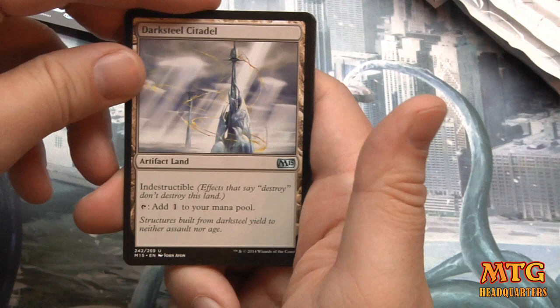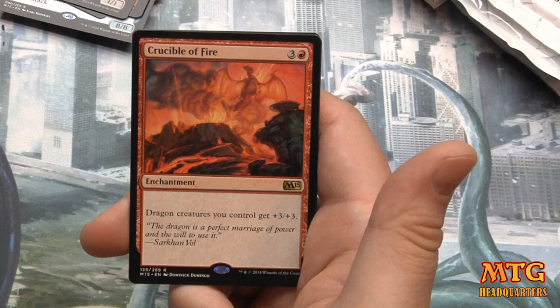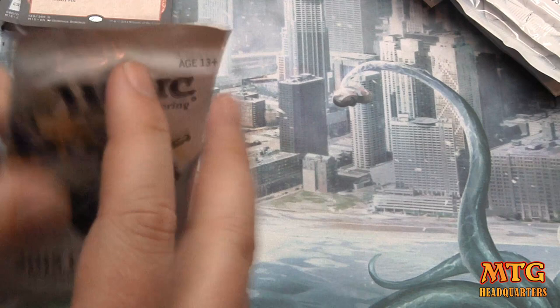Darksteel Citadel, Restock, Profane Memento, and Crucible of Fire — four mana enchantment. Dragon creatures you control get +3/+3. All right, we need something to wake us up, we need a Garruk.